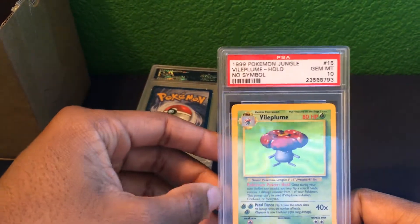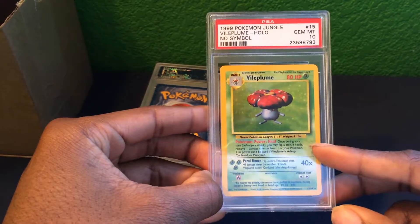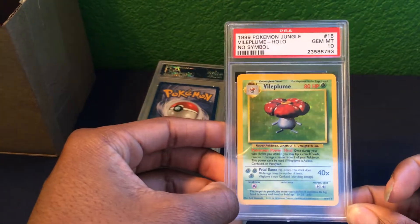Now the Vileplume holo from the Jungle set — this is an error card with no symbol — and it received a Gem Mint 10 grade.